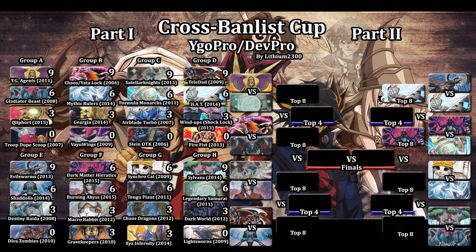HAT — Hands, Artifacts, Traptrix — wins the matchup against Evilswarms. It's unfortunate for Evilswarms because the Hands have an excellent matchup against the anti-meta deck, but if Evilswarms had won this one, they definitely had a lot of chances to get all the way to the finals. HAT wins 2-1, moves on to the top eight, and will face off against Hieratics. Thanks for watching, feel free to leave a comment or a like if you enjoyed the video!